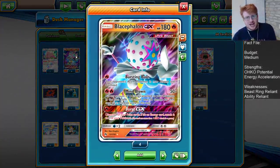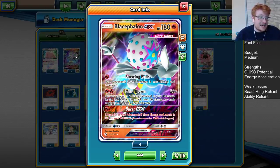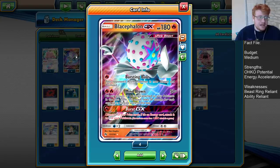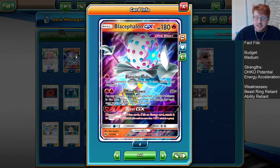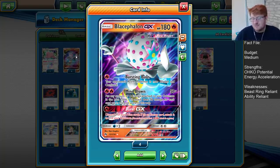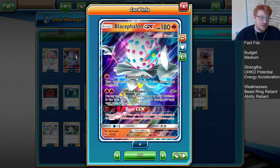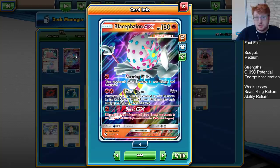First of all, for Blacephalon GX, he has three great and versatile attacks. Bursting Burn can burn and confuse your opponent's active for one fire. It can be pretty nice when you face down against other GX stuff that's just basics — like an Ultra Necrozma or a Pikachu and Zekrom straight up against you — you can go for early Bursting Burns and force them to retreat.